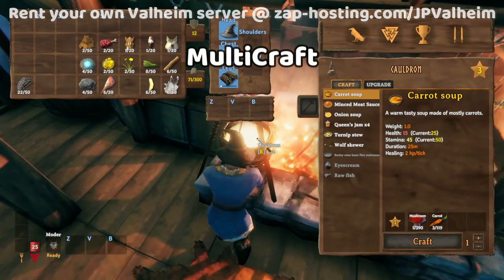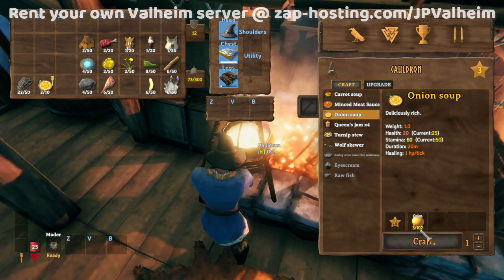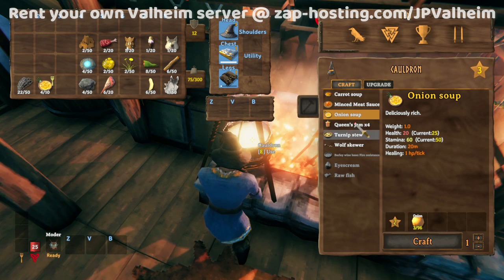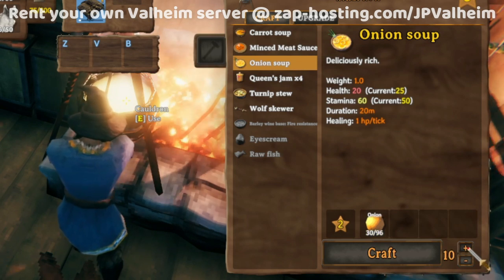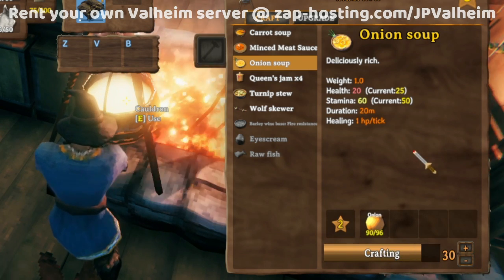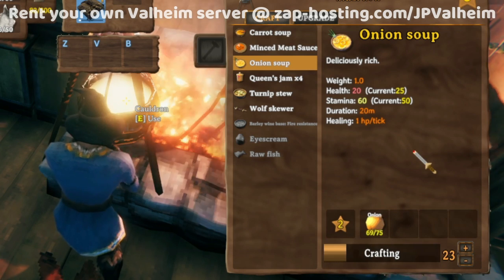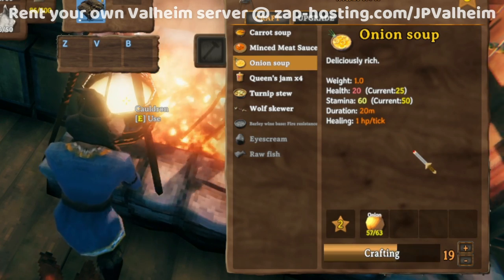Speaking of crafting, have you ever noticed how in Valheim you have to make everything one by one over and over again? If I want to make a hundred onion soup, I have to click the button a hundred times in a row, staring at a 2D UI element and clicking it over and over. This is where Multicraft comes in. All it does is add a little section where you can set a quantity. Let's say I wanted to make 30 onion soup because I have 96 onions — I can go all the way up to 30 and then click craft, and now it just keeps crafting. I still have to use the resources and spend just as much time crafting, but the difference is I don't have to pay direct attention. I can go make myself a cup of tea, do whatever, and come back and the task is finished.